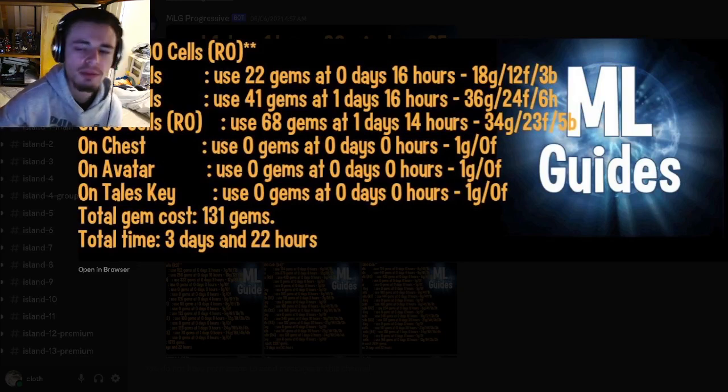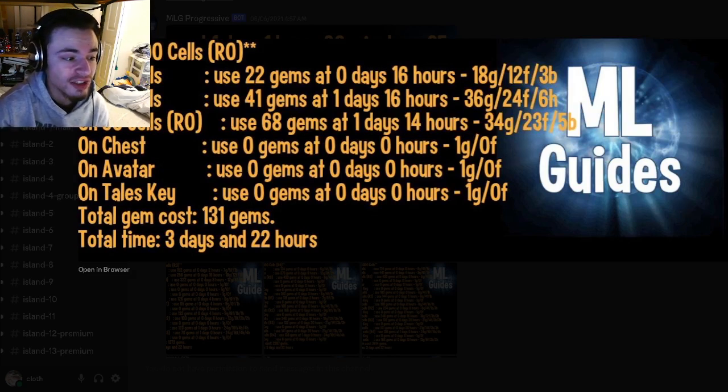Do those in order and you should be able to get the monster easily for only 131 gems. You might even be able to get it lower, but I'm not 100% sure on that, so just to be safe do it like this. You also want to get the Tailorski, so make sure to get the chest, the avatar, and the Tailorski as well, because your Tailorski can be used to rank up your monster with tokens.